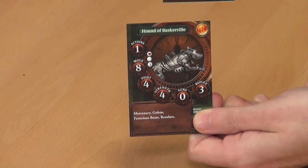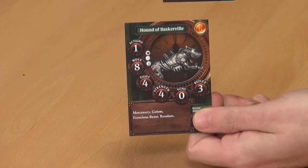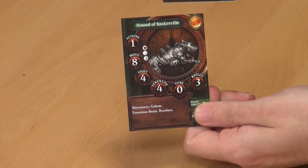The Hound's card has one action, move eight, fight four, strength four — which is quite good — zero guns (it's a dog, it doesn't shoot), and a reflex of three. The fun part is it's got armor four. It's a mercenary golem with ferocious beast and resolute rules. Because it's a golem you need a scientist to run with it — and Arthur is a scientist. He's also a noble, so he'll work well with the Ash and Oak or the Inventor's Club.